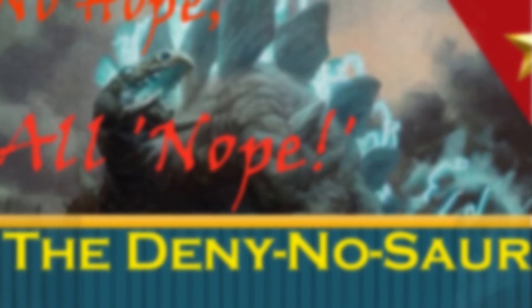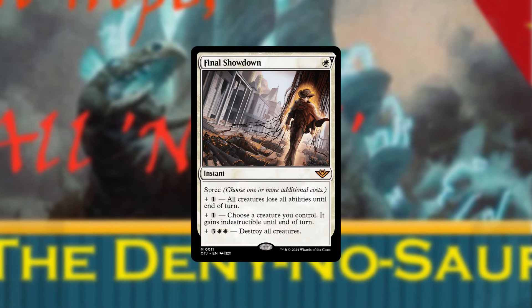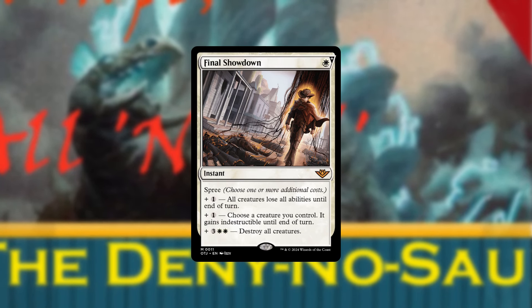The mechanic I'm most excited for from the set is Spree. It offers modes which represent resource density and also lies about its mana cost, which is important to a lot of decks.